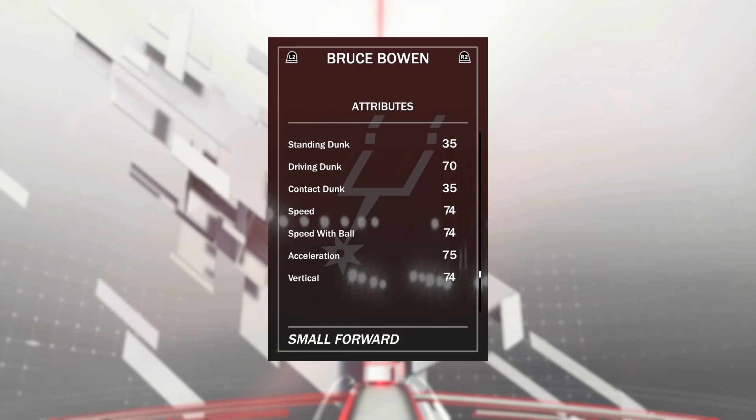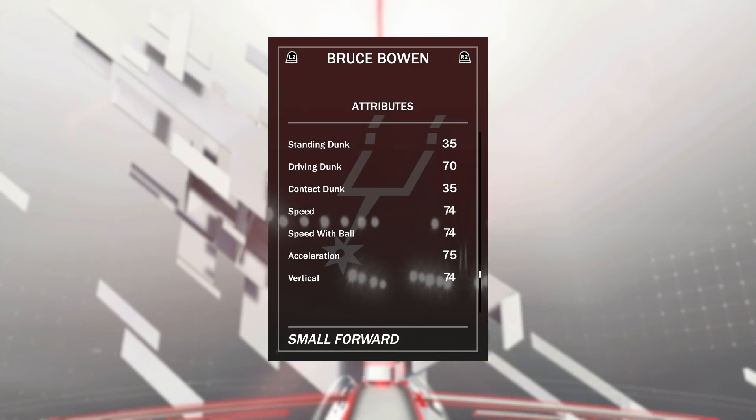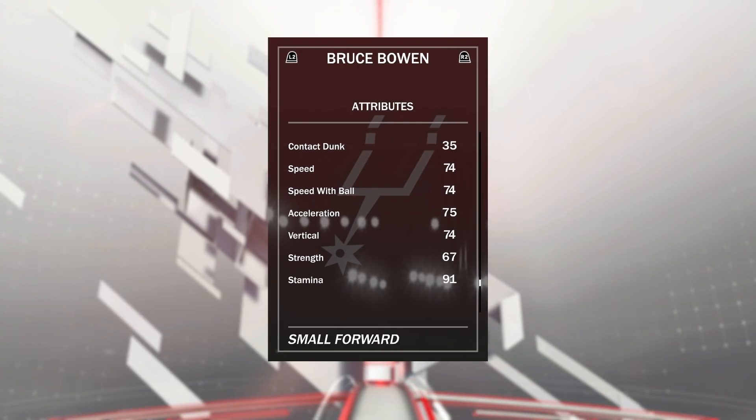This card reminds me a lot of Clay Thompson if you guys have seen the stats — he can shoot, he has the driving layup, he has really good defense, but he does not have the speed. This card is literally a mini Clay Thompson. If someone put the name Clay Thompson on this card with the exact same stats, even with Bruce Bowen's release, this card would be on everybody's lineup. But since his name is not Clay Thompson, he is not on everyone's lineup — again, a hidden gem.